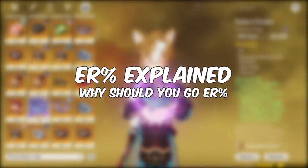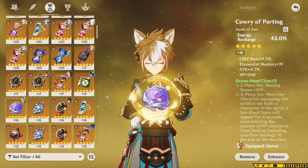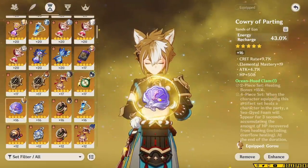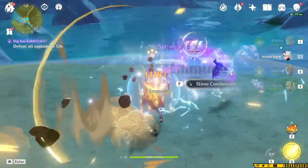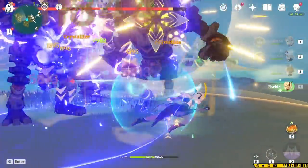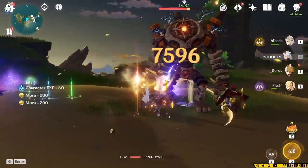I mentioned you should always run an Energy Recharge sands, and here's why. Goro needs a lot of energy to function — his skill only generates two particles at a time. For a support character that wants to use his skill and burst often without taking up too much field time, he needs to generate tons of energy by catching the very few particles he or other characters generate. To function consistently, you want to get him to around 210% energy recharge, and to hit that you either need insane ER substats or an ER sands. As for building Goro for damage — the quick answer is that his damage isn't great and isn't a core function of his kit. A damage-focused Goro will do less damage than Thoma at similar investment, and most of his damage comes from his burst. It's best to have him funnel energy for your team and at C4 provide some healing, since he'll increase your team's overall DPS by creating more burst uptime through the Exile set.